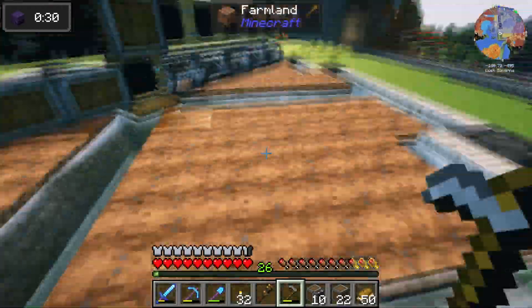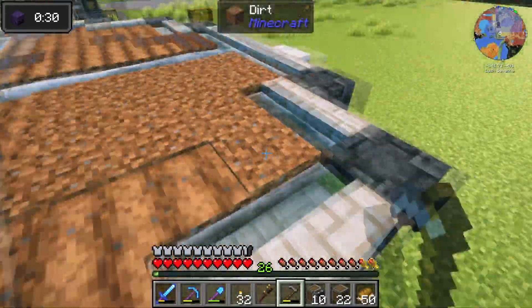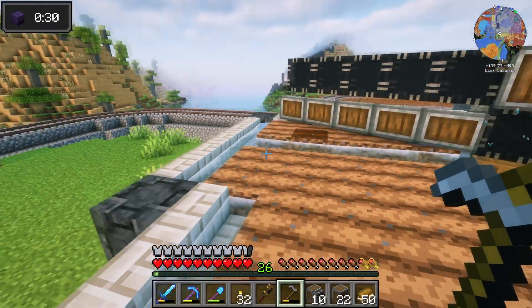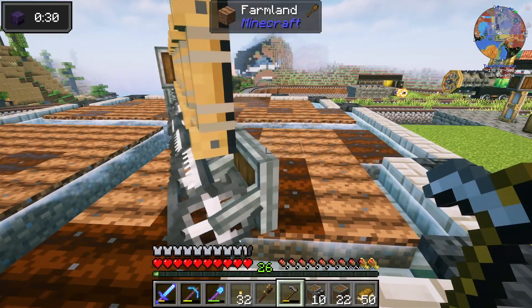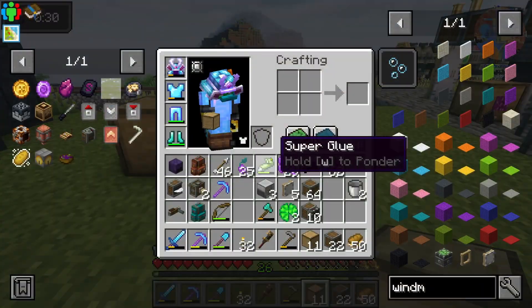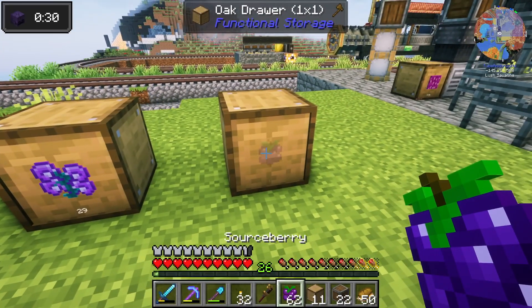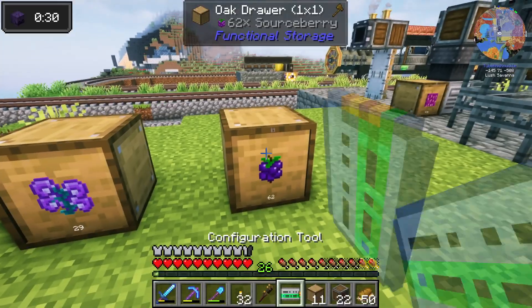Somebody told me I should sprint more in a comment. Imagine watching my videos and that's what you come up with — 'you should sprint more.' I guess it's better than being called a plumber. That's all tilled. We just have to plant, but before we plant we need a way to deal with the output. Mage bloom goes in this box, source berry goes in this box, and we lock the boxes.